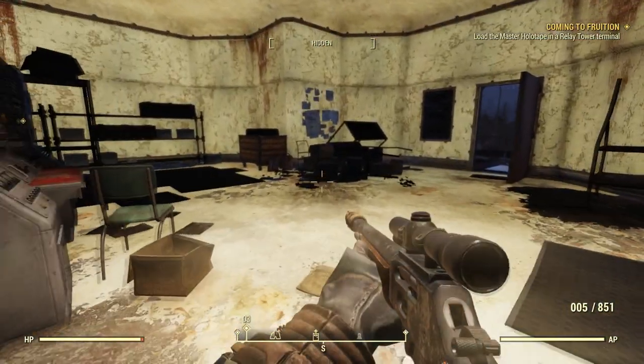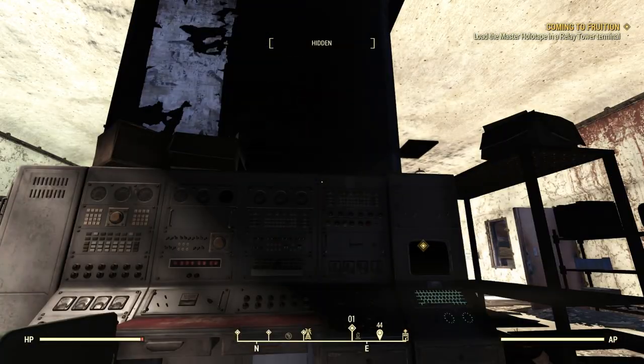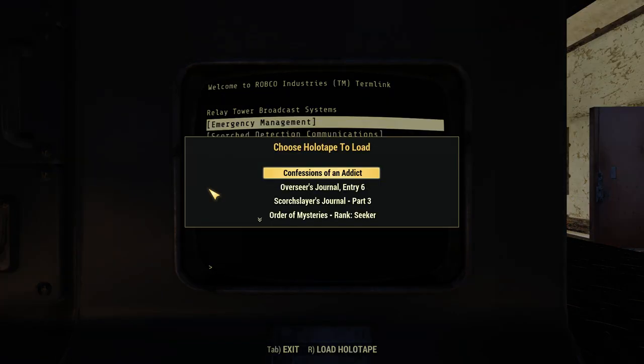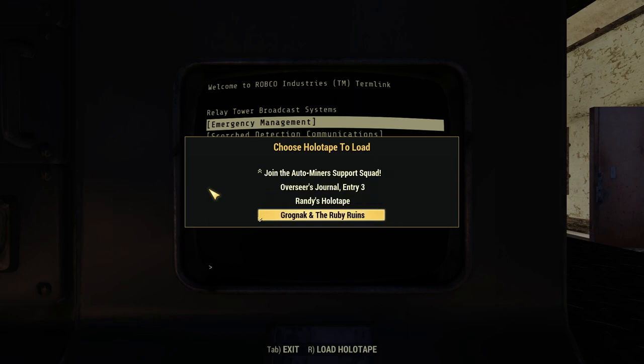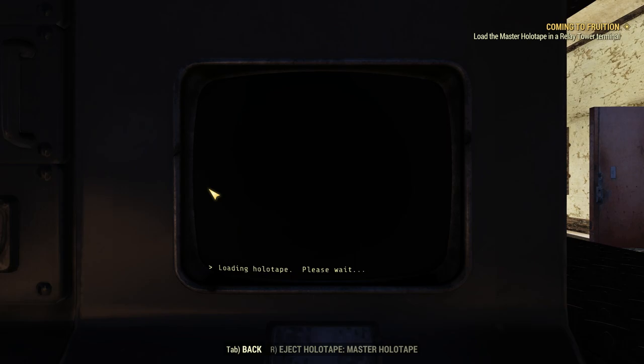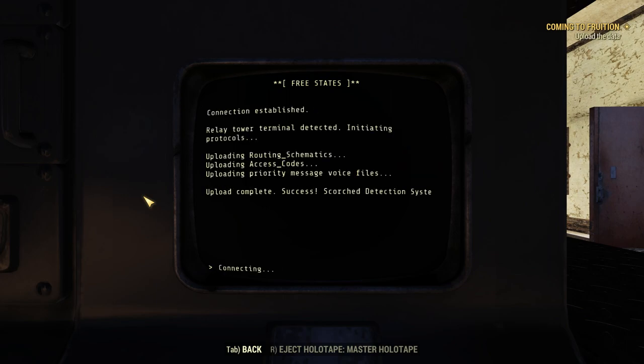Load the master holotape in a relay tower terminal - that's what it says. There's one right here. Let's use it. Load holotape - is this the master one again? I don't know if there's a mod that sorts these things. I normally don't like to use mods on my first playthrough of a game, but I think this might be a good candidate. Initiate file upload - here we go. Relay tower terminal detected. Initiating protocols. Updating routing schematics. Uploading access codes. Uploading priority message voice files. Upload complete - success.